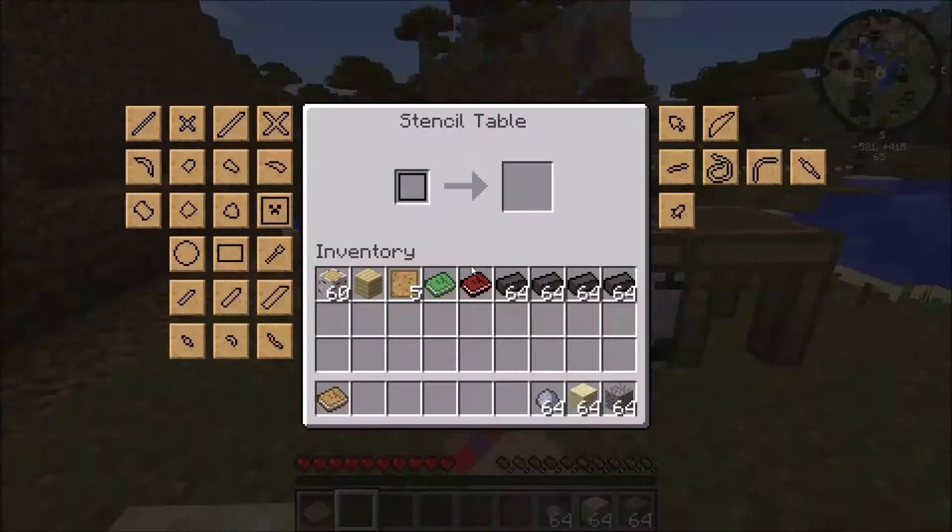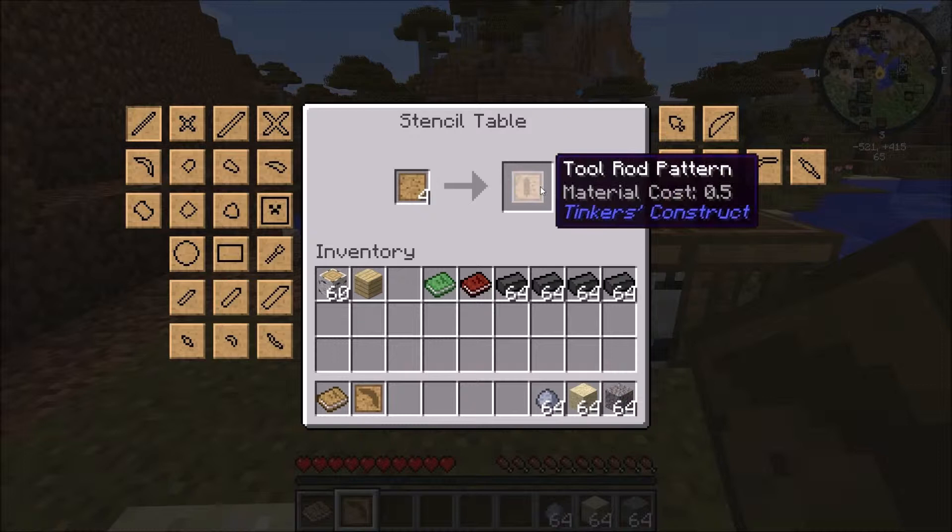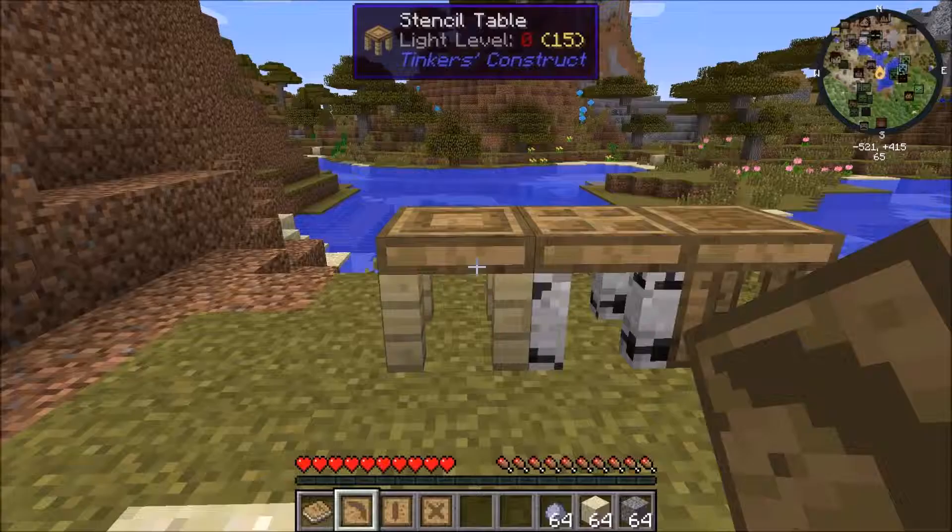What you're going to do is put these blank patterns in your stencil table, and you see all these things here that you can make. You can make bows, pickaxes, axes, swords, whatever, but you can make other things as well. There are ways to learn all about them, and I'll show you some of those as well, but I'm just going to show you guys the most basic.